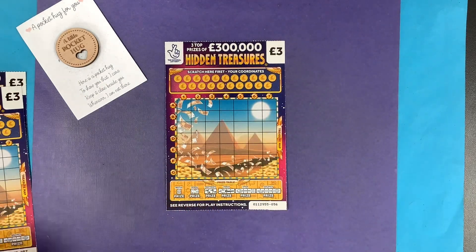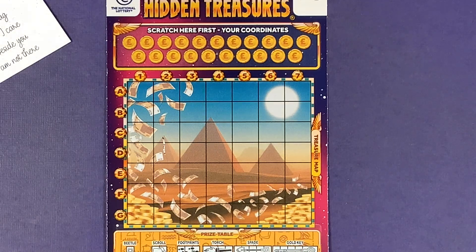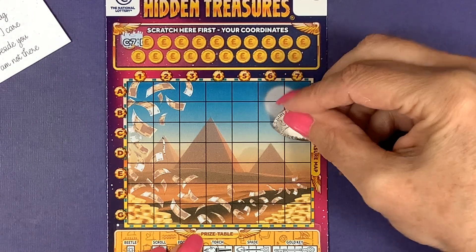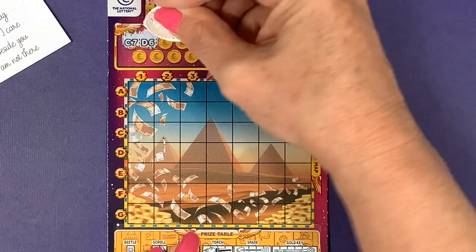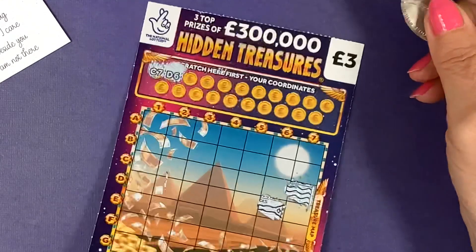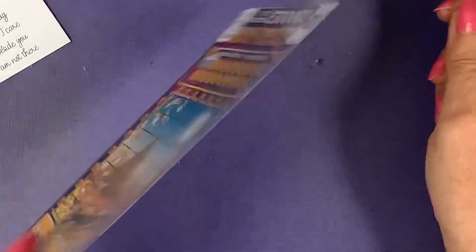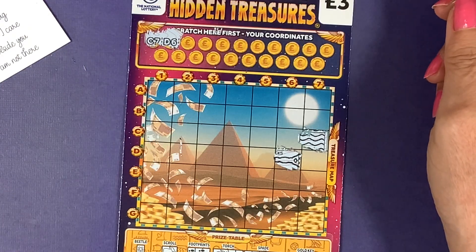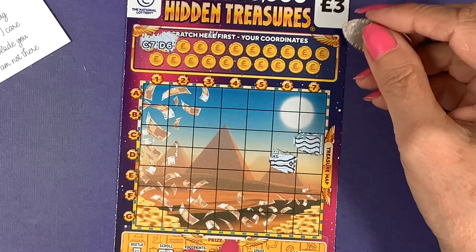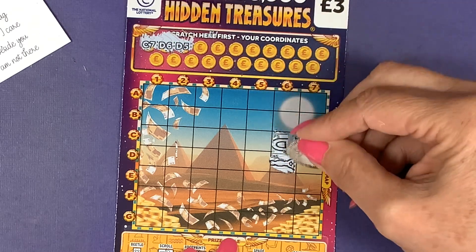Let's open up and see how we can do. Our first coordinate is C7. It'd be great to get a full card on this — I did get a full card on the other type, can't remember what it's called. You need to win five times on a ticket, not all six, just five. So we've got D6, D5, and C5.